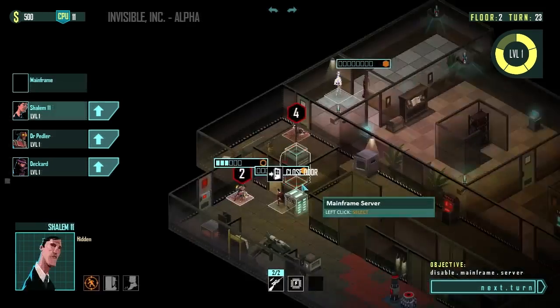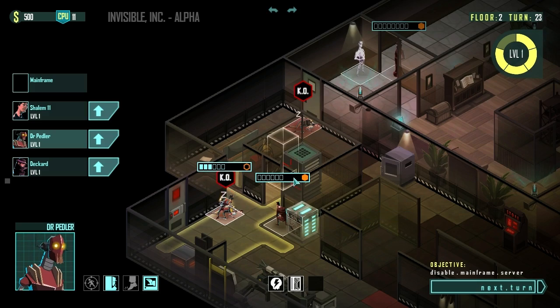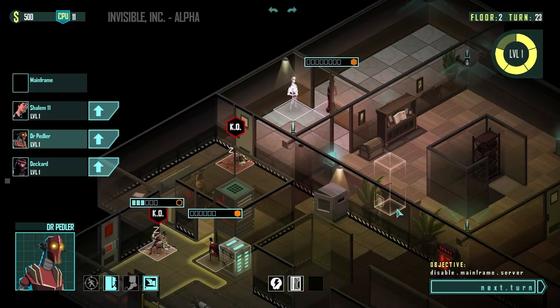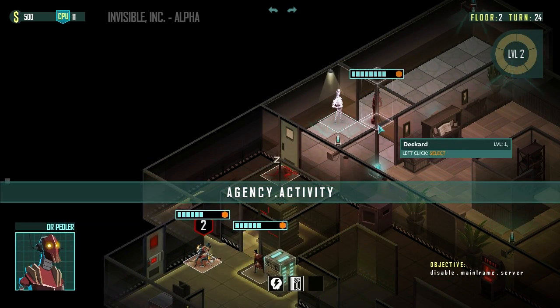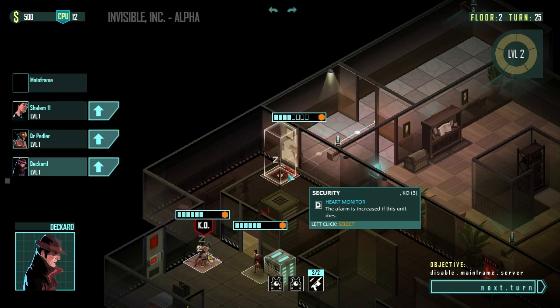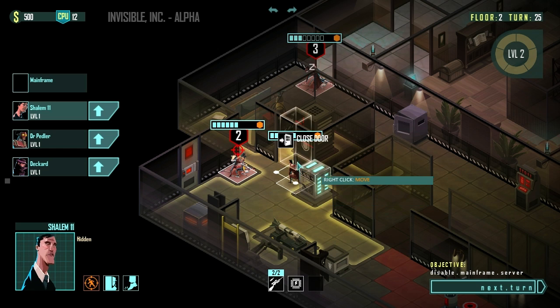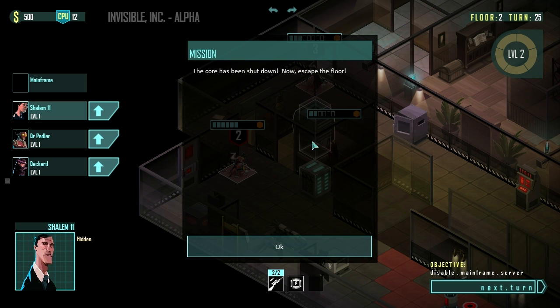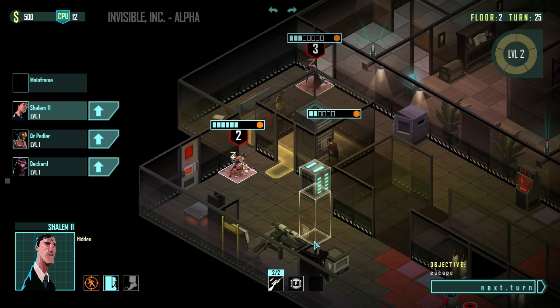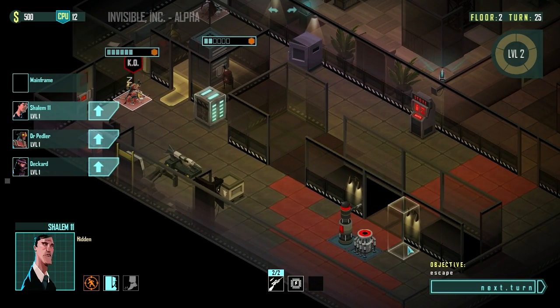Is that the mainframe server? How do I disable this — do I just go in and do it? I've never actually made it this far. I'm bad at this game. Okay, so we've only just now gone back to level 2. We're going to have Decker sit on this guy to keep him unconscious, and Shalem's going to go in and disable the mainframe. The core is shut down — you must now escape the floor.